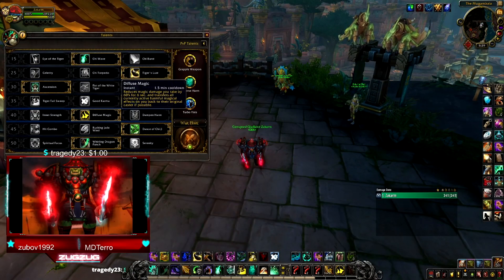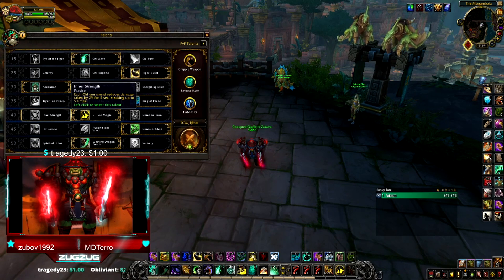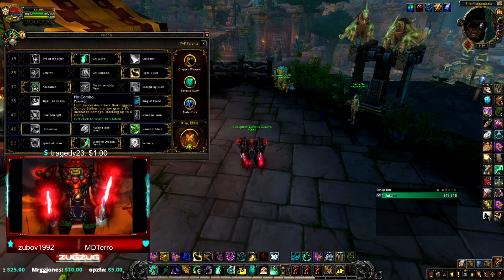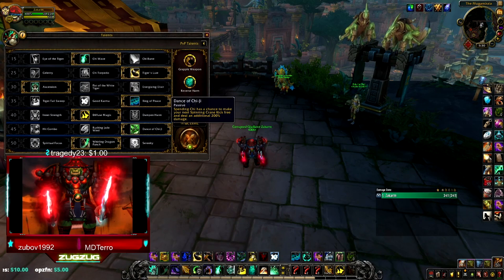Dampen Harm is okay versus burstier melee, but Inner Strength is probably the best thing to run, especially with the Kyrian covenant. Having that extra 10% damage reduction the whole time you're doing damage is really good, and you have a lot of defensives to rotate — especially with the phial from Kyrian. So having that 10% damage reduction the whole match is really useful. Next, you want to run Dance of Chi-Ji — Hit Combo used to be the thing, but Dance of Chi-Ji increases your Spinning Crane Kick damage by an additional 200%, which is too good to pass up.